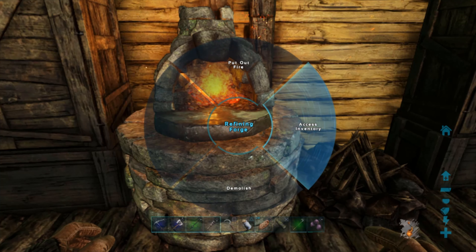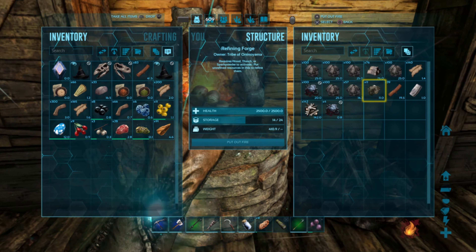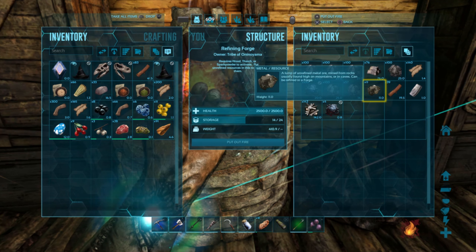Please do note that it takes two raw metal in a refinery forge to make a single metal ingot.